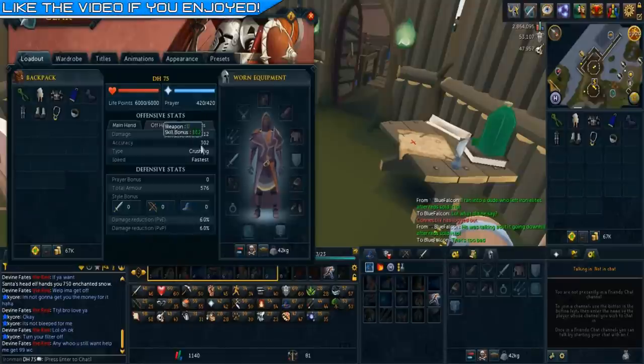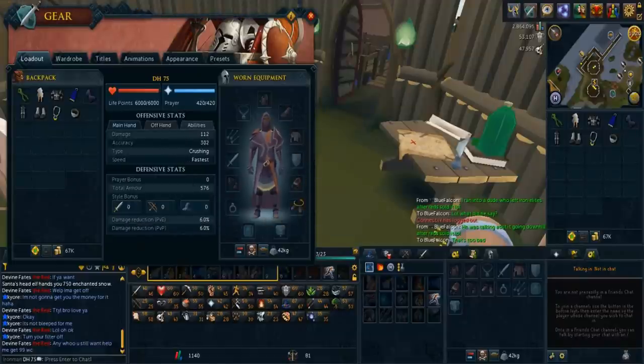Once you've completed the path system, you will get a bunch of rewards including XP lamps, weapons, and the Pathfinder armor. For magic, use this armor until level 10.